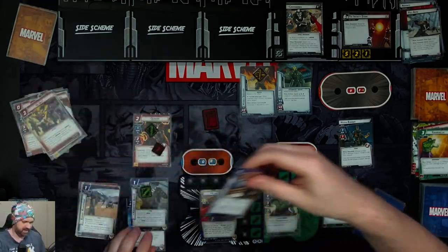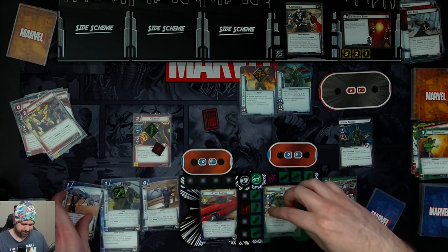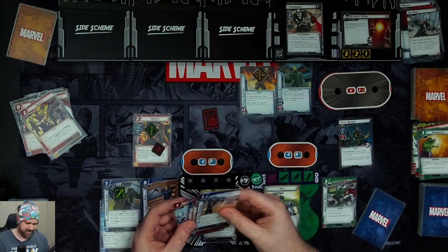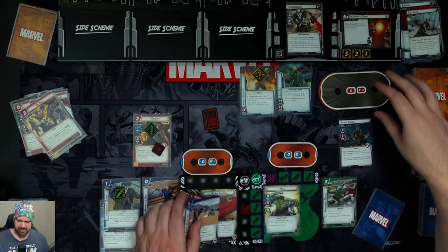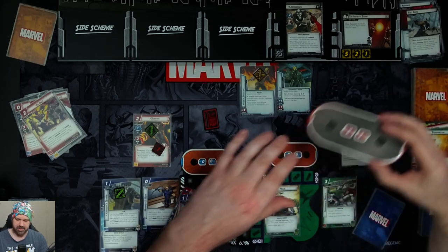We also get a Hydro Sidearm, giving Crossbones Ranged attacks — which means Hulk's Retaliate no longer works — and plus one attack. Hulk becomes first player. We use As One to search our deck and discard pile for Hawkeye's Bow, get it back, and put it into play, giving us plus one attack.